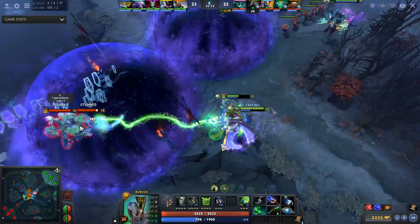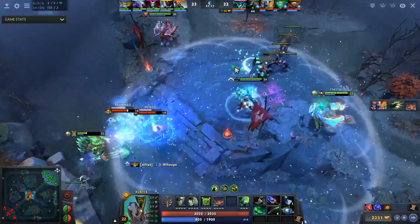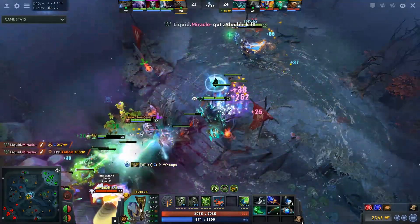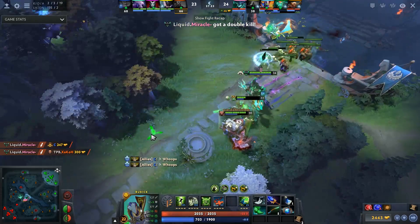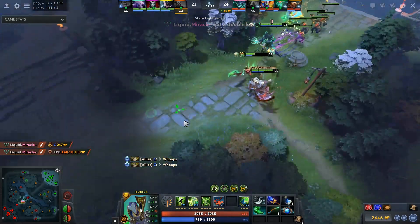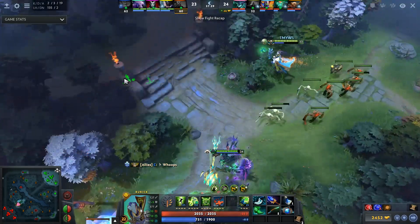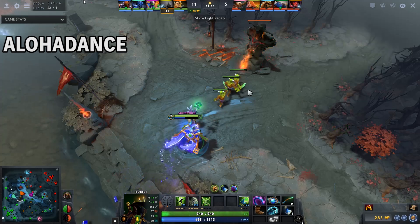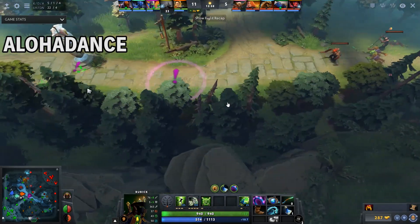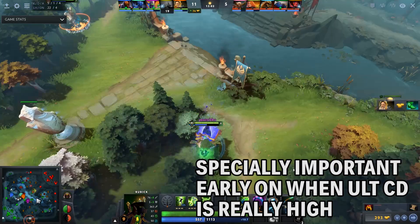The first thing before we start talking about how fighting works is to show you how you should ideally look in a fight. Many people think the strength of Rubik is that you can steal very strong spells, but another real strength is that you can steal one spell prior to a fight and engage having the ability to use that spell and steal another one. Sometimes if you engage without a stolen spell, even if you get a really good steal, it might take too long or the fight could be over before your steal makes a difference.